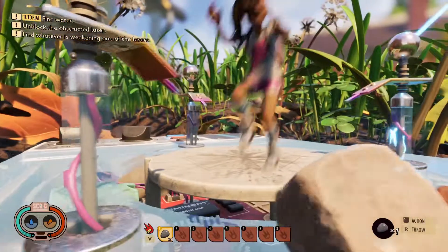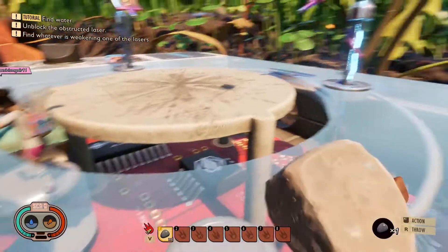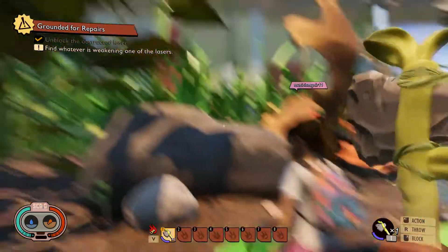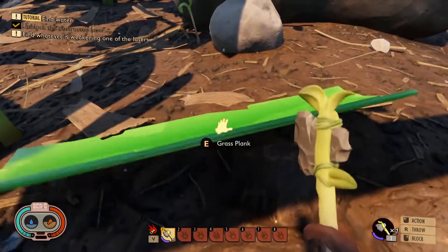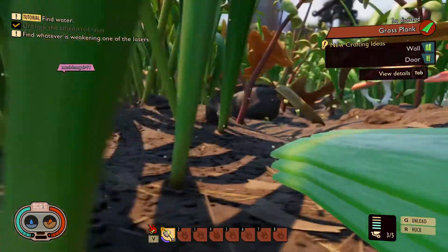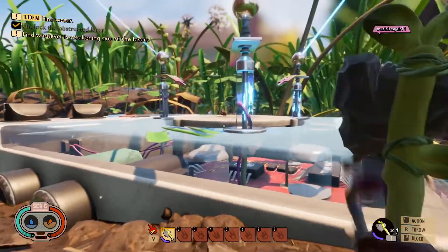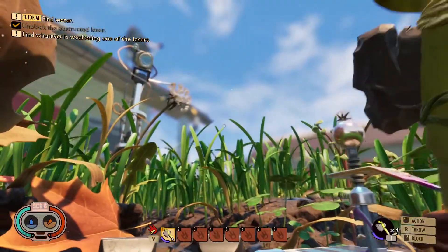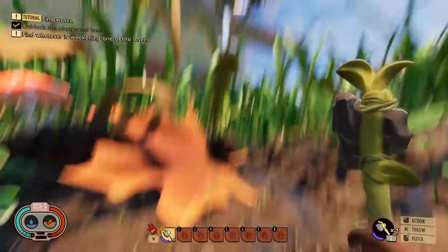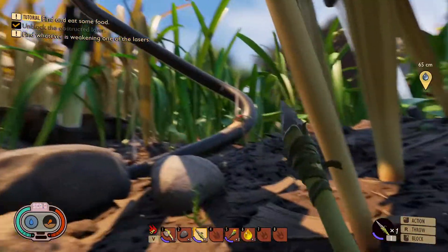Grass. There we go. So you may want to make yourself an axe. Actually that's probably safe down there. Little bit, little more, there you go. So that one's fixed. And then later on we can pick up these planks, just like that, and we can make a home I guess you can say. All right, there's another one here that seems like it's weakened, so we need to find out what the problem is. We have to follow and go in that direction.